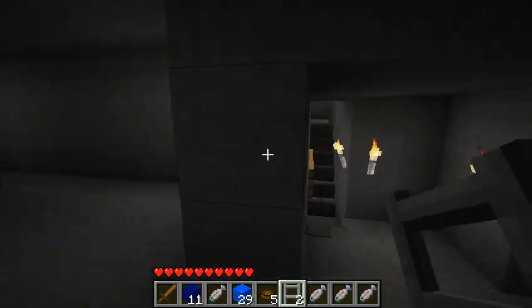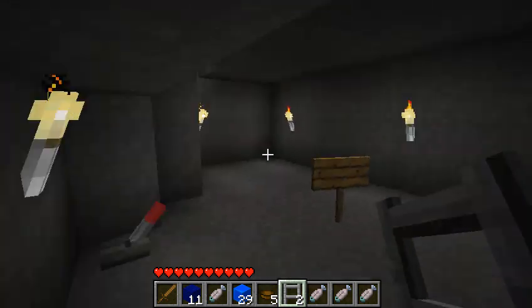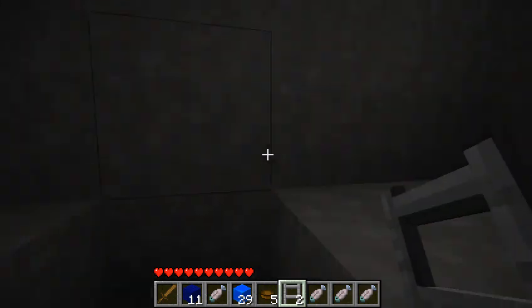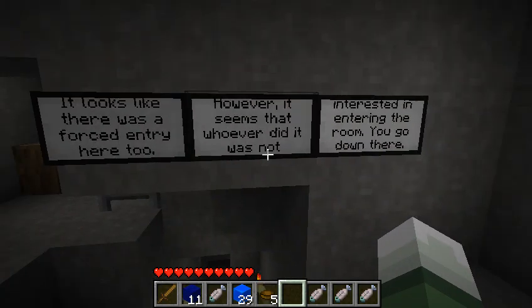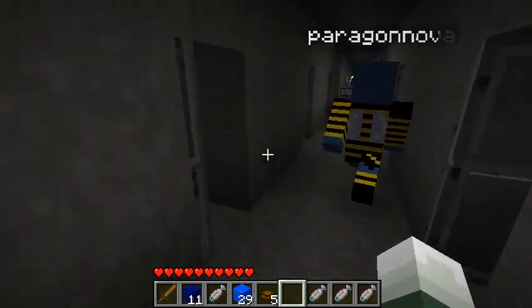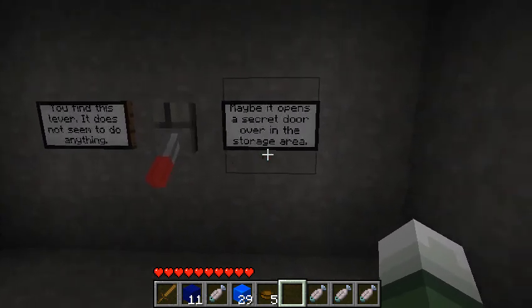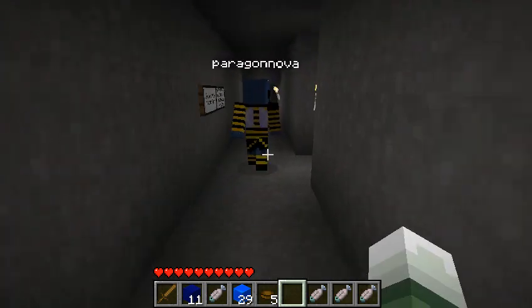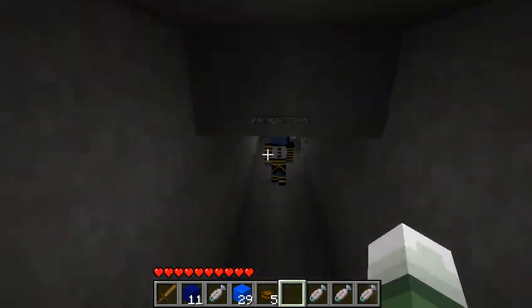This was supposed to be like a parkour map. To be honest I thought it was a parkour map — maybe there's a parkour section later. Now that we're out of here, we gotta go back to that room that had that lever, because it says maybe it opens a secret door over in the storage area. Where is the storage area — is it that area to the right? I don't know, but it said it opened a secret door in the storage area, however I don't know exactly where the storage area is.